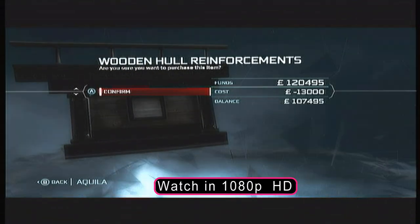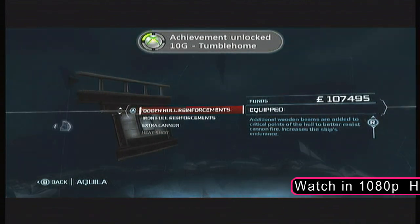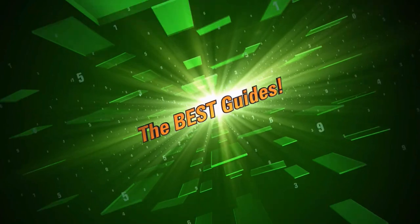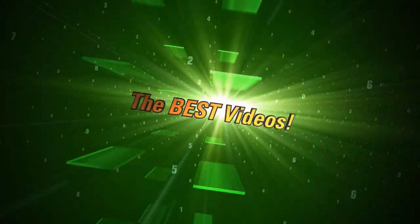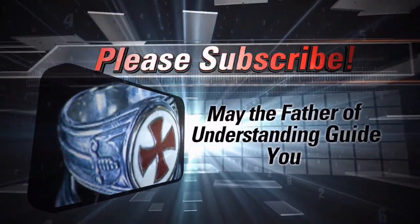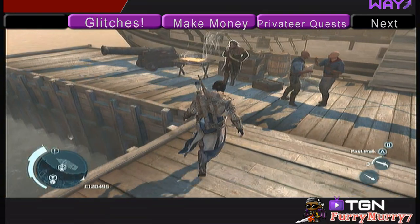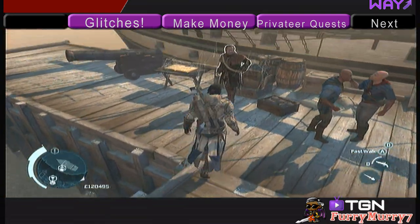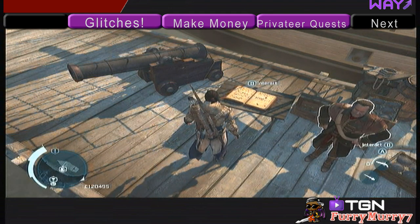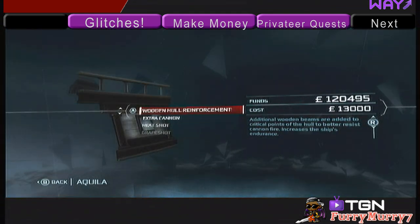Hello, this is FurryMurry7. I'm going to show you how to upgrade the Aquila. You have to go to any harbormaster — doesn't matter which one — and you'll see a book. You look at the book and interact with it. This is not an accounting book. This is where you purchase upgrades for your Aquila.